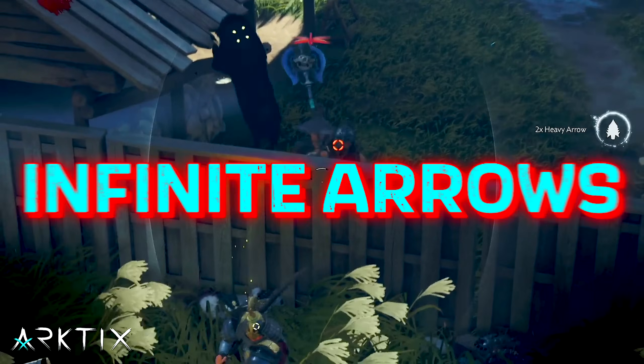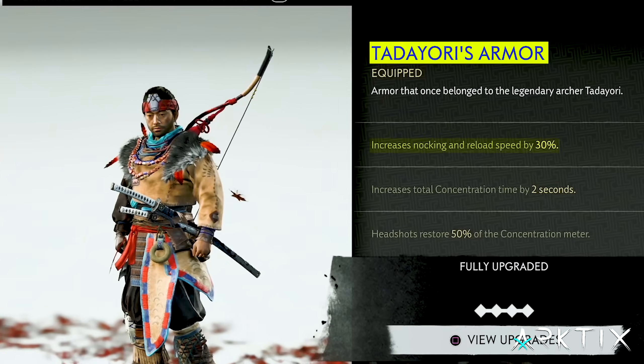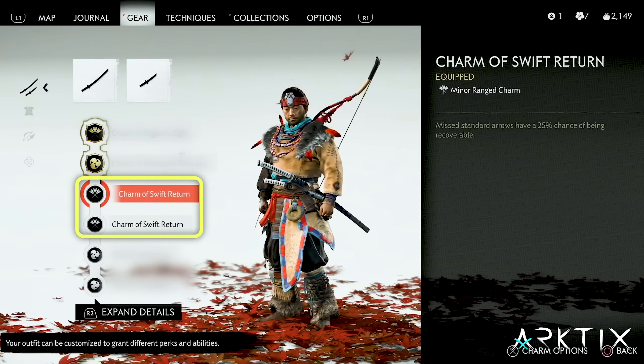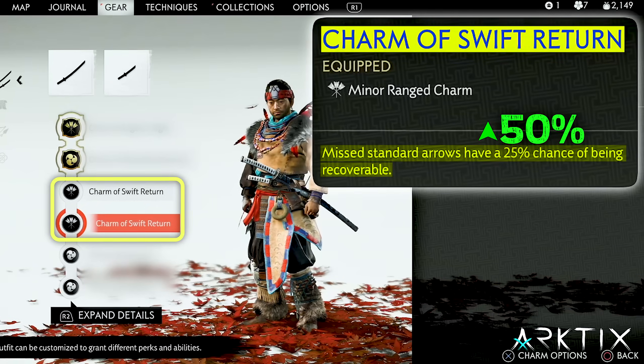Let's switch gears and check out the Infinite Arrow build. Any good archer build is going to start with Tatayori's Armor so we can get faster nocking and reload and additional concentration. The basis for this build are the two Swift Return Charms, which together give us a 50% chance to recover arrows that don't hit enemies.